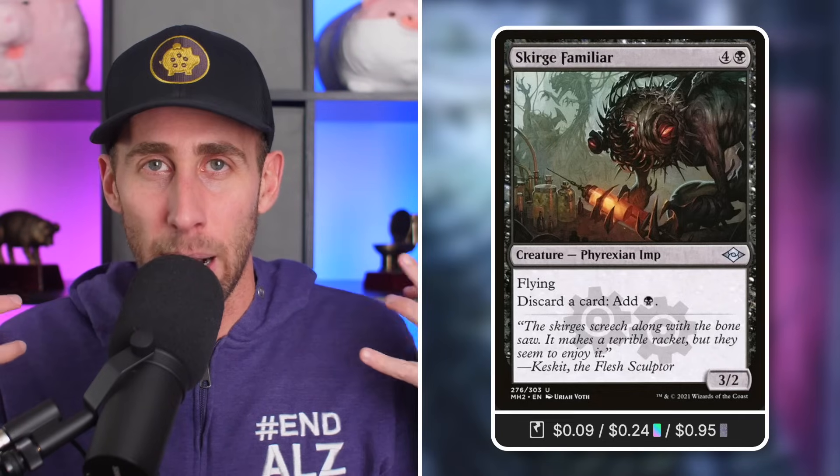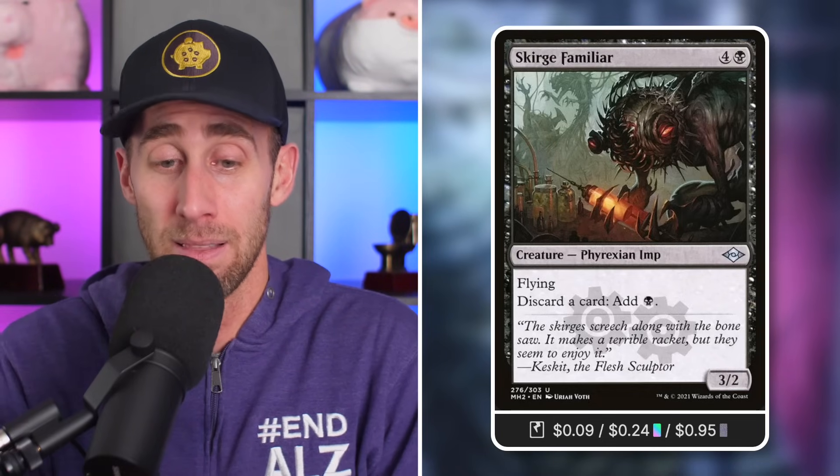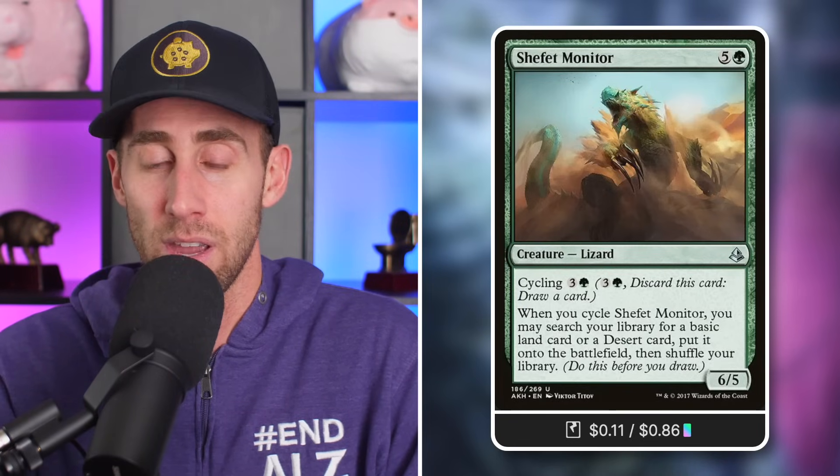Scourge Familiar: discard a card, add black — an absurdly good card, basically a ritual effect on a body. One that says: hey, want to descend whilst getting free mana? Lovely. Next up, Street Wraith — cycle it away for two life, draw a card, and you descended. Chef at Modern: cycle it away for three and a green; when you do, search your library for a basic land or desert, put it on the battlefield, then shuffle. A great way to ramp on top of cycling and descending.